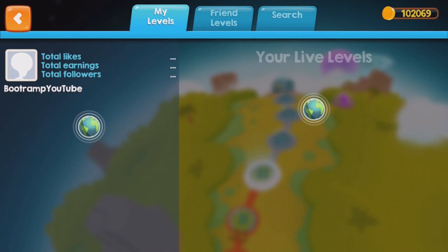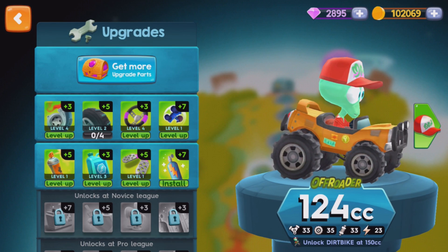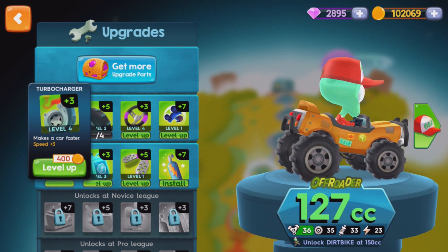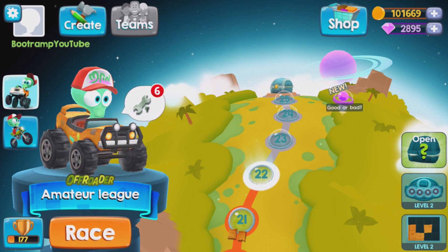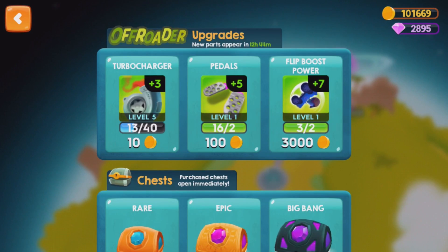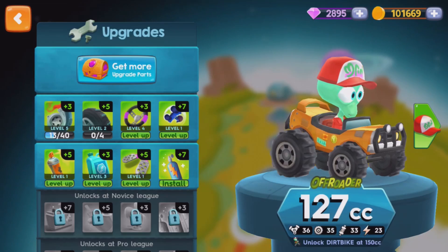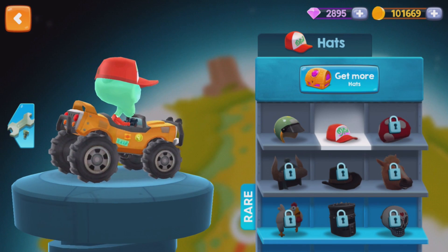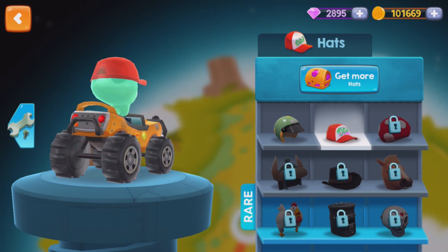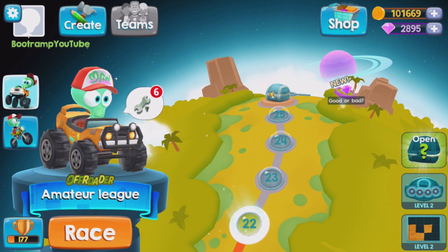Let's save and exit. You can also upgrade your vehicle by tapping on the stuff you want to upgrade and hitting Level Up. There are also hats in the shop — you go into Customization, then Hat, and you can buy different kinds of hats for your driver. Really cool to get different outfits on your character.